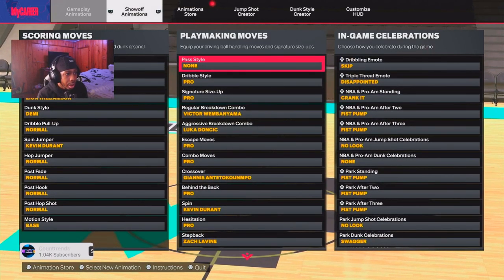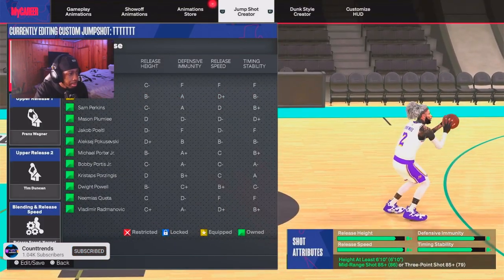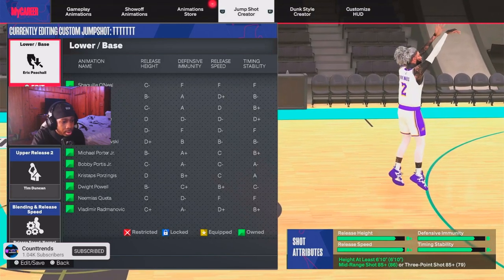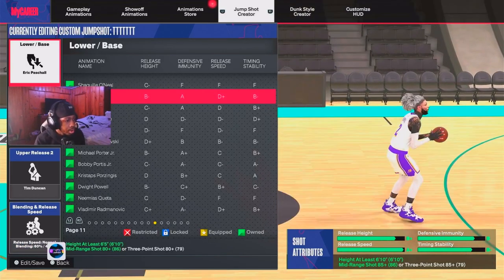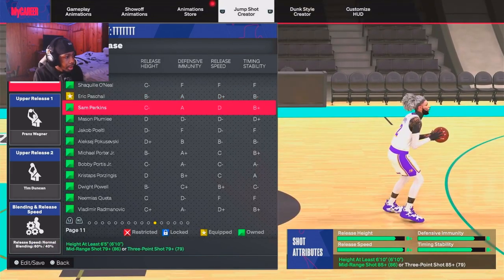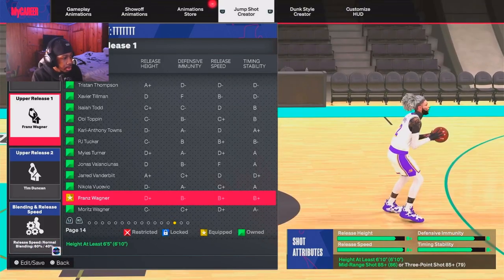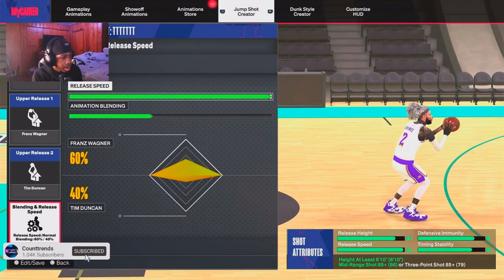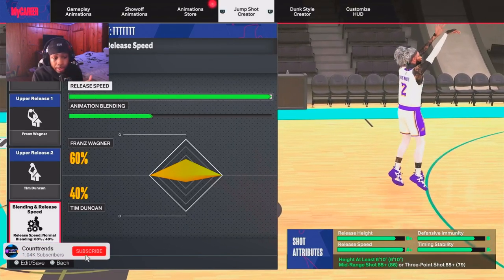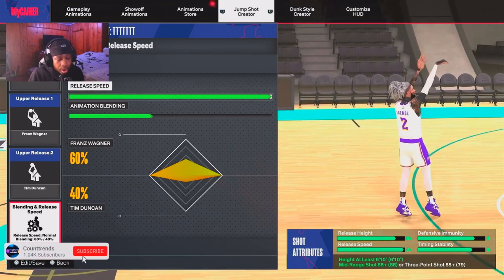Y'all like how this player is playing? Now I'm gonna get y'all the jump shot real quick. I believe it's this one. Okay y'all can't see this so let me move the camera down so y'all can see. I use Eric - I believe that's his name. And then for the release I use Frags Wagner. The blend is 60/40. This is the jump shot that y'all saw from the gameplay - it's super duper tough. That was a veteran I played. That's gonna be the end of the video, catch y'all in another video. Make sure you like and subscribe.